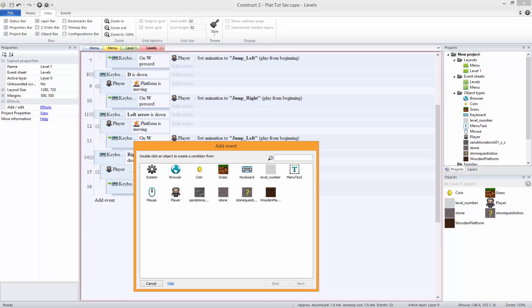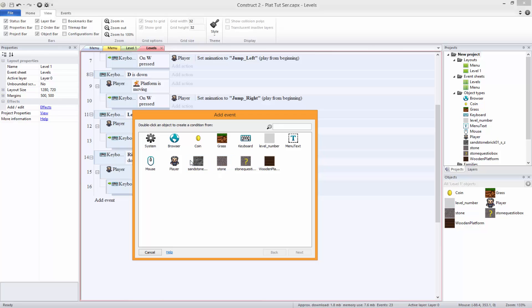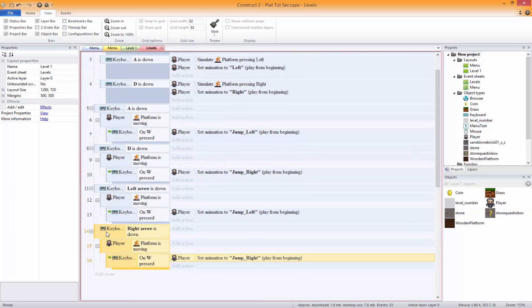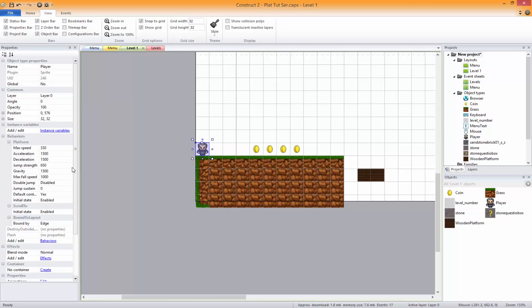I'm not sure if you'll be able to do this in the free version because of the event limit, but if not you can just take a few features out. It's worth buying the engine, but don't give up - you can still use the free engine, just don't use as many features. For example, you can disable the arrow keys. I'm going to disable the arrow keys now since we don't need them - just set default controls to no.